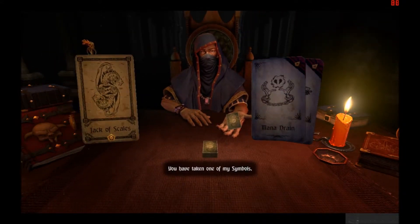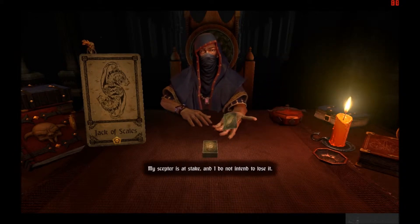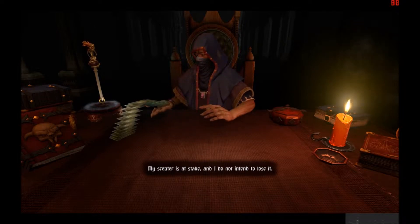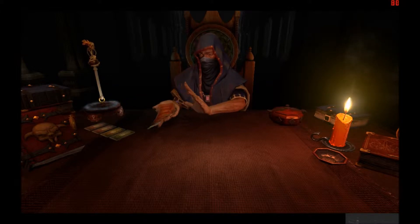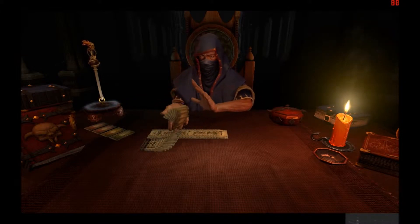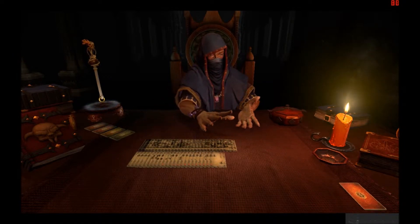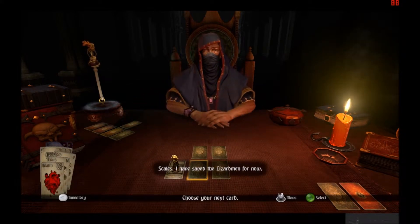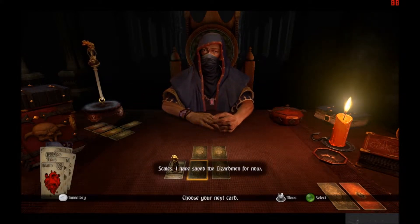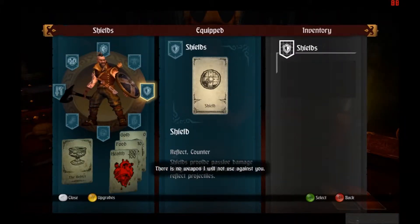You have taken one of my symbols, but now we begin to play in earnest. There's the Gorgers — my Scepter is at stake. Supply cards, and I do not intend to lose it. There is a Scepter here on the top left. This guy must play a lot of Hearthstone to be able to do cards like this. Scales, I have saved the Lizardmen for now, but the stakes have been raised. There is no weapon I will not use against you.